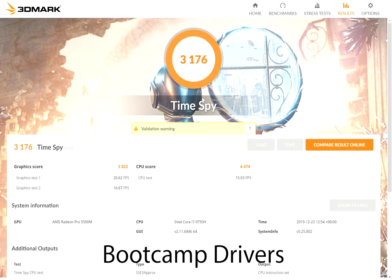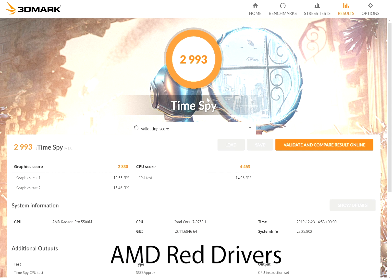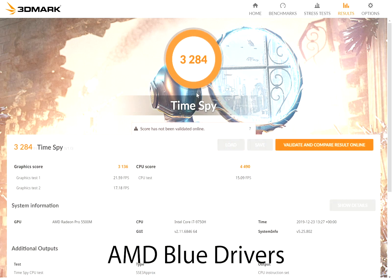The first test uses the official bootcamp drivers and we can see a score of 3,176. In the second test we're using the gaming red drivers and the score has dropped to an overall score of 2,993. In the last test we're using the enterprise blue drivers and the score has gone up to 3,284.